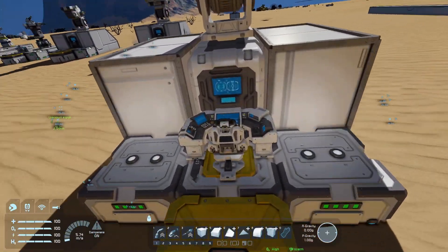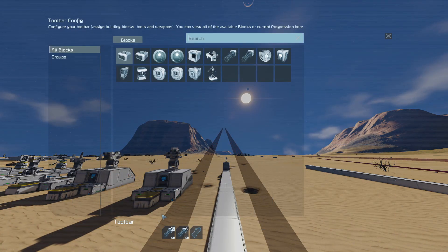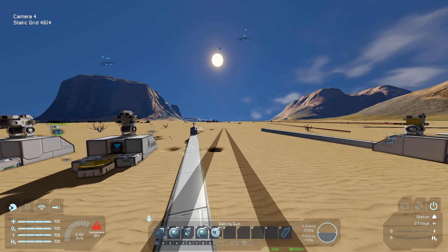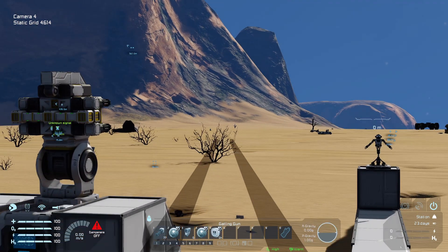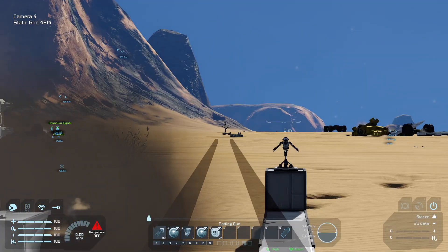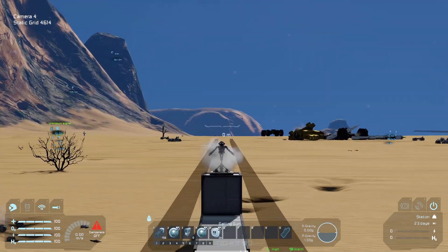With the sensor version, you can set up actions — like Gatling gun shoot on and shoot off — so when something enters the field range it shoots, and when it leaves it stops. It's only about 50 meters, but if you have a use for it, it does shoot. For example, aiming at this platform: when it detects it, it shoots without me pressing anything, and when I move away it stops. It doesn't detect the dummy but does detect the dummy's platform.